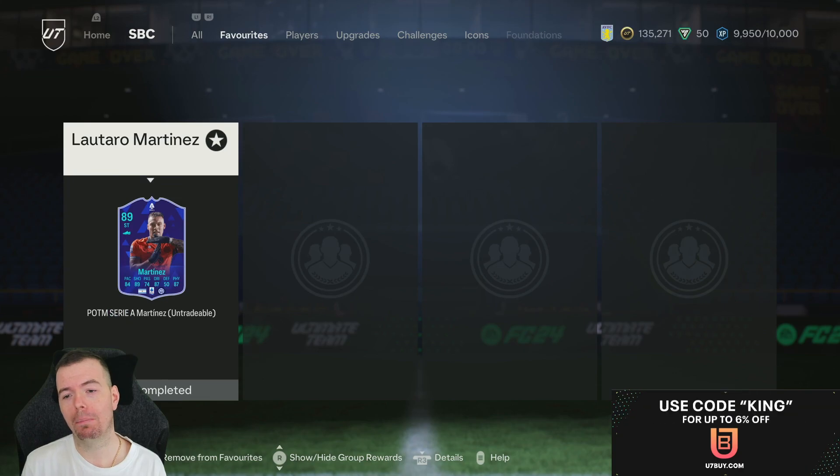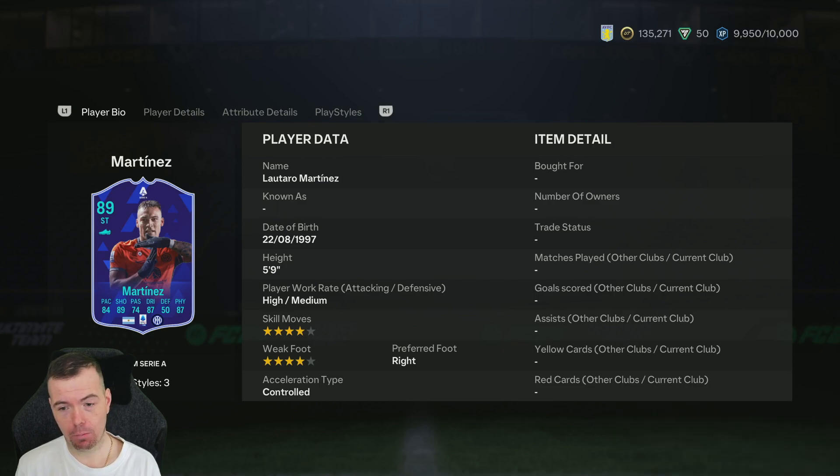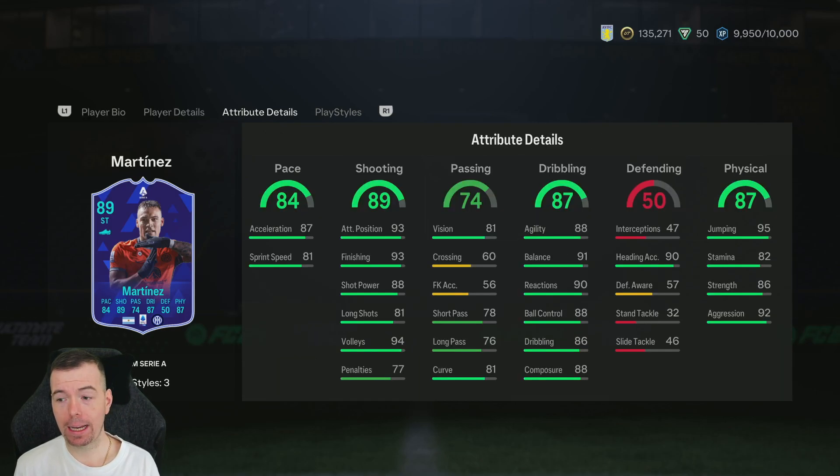It's Lautaro Martinez, and he's an 89-rated card, with 84 pace, 89 shooting, 74 passing, 87 dribbling, 50 defense, and 87 physicality. 5'9", high/medium, 4-star 4-star, right-footed, can play center forward as well. In-game stats are unbelievable.